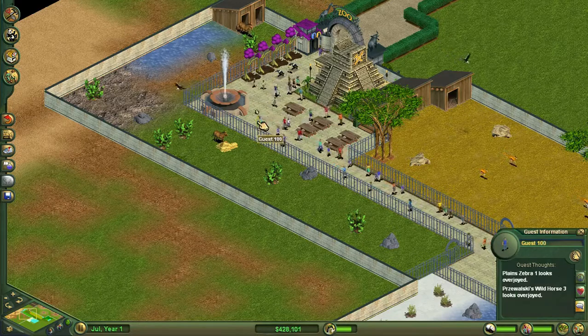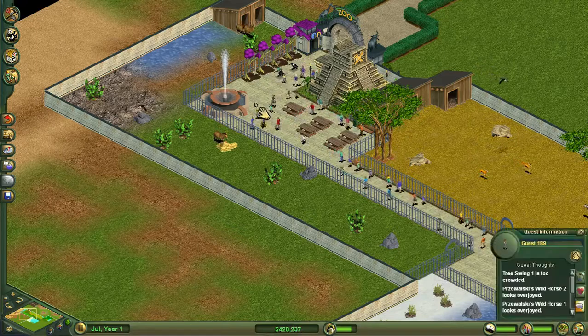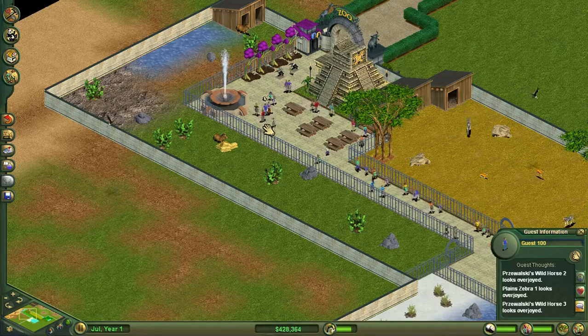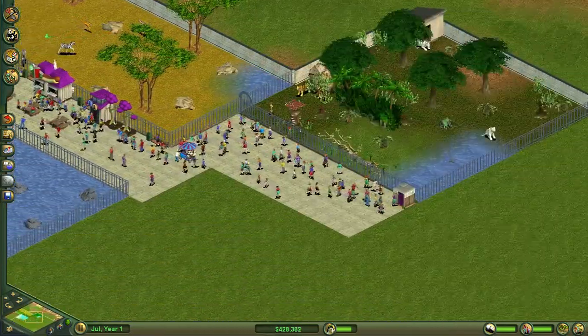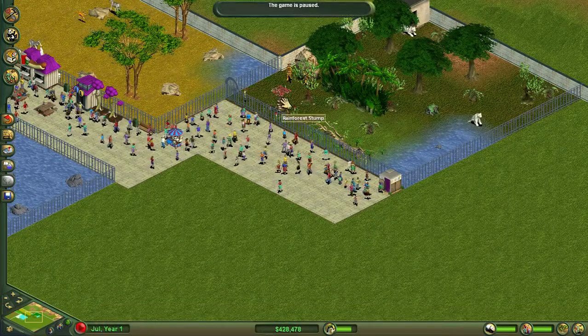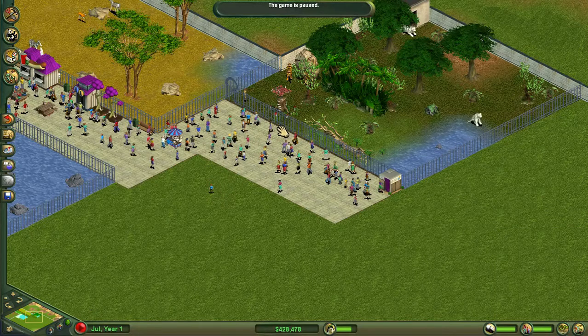They are a bit happier when they come in now. Over here we are going to put a restaurant, so let's move these guys out of the way, so that when they come here they have a nice restaurant to come to.